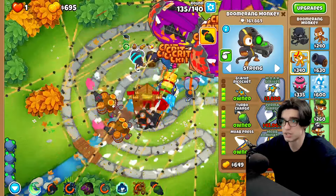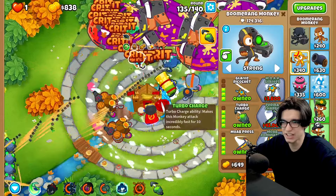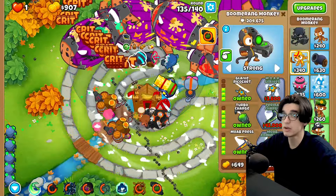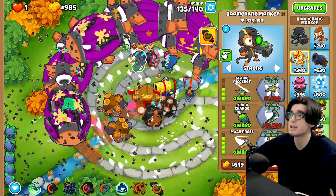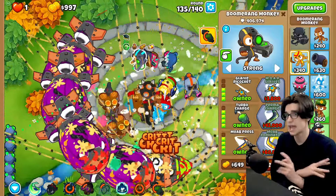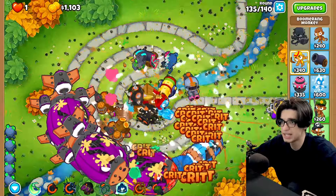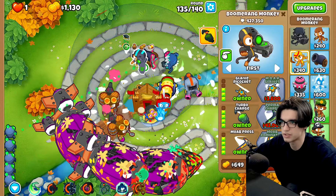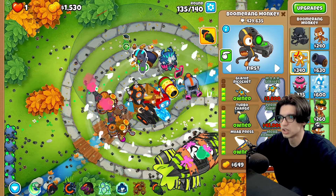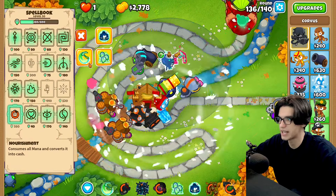We're going to switch the hand a little bit because I feel like this fits the map better. Is this guy getting crits? No, he's not. But we're gonna turn on a tedbot for this guy so he should be doing decent damage and mostly decent pushback. That is exactly what we need for these later rounds — just to be able to stall DDTs, fortified ZOMGs, and everything lower than that. Let's take this off strong — he's supposed to be targeting the last balloons, the closest to the end of the track.